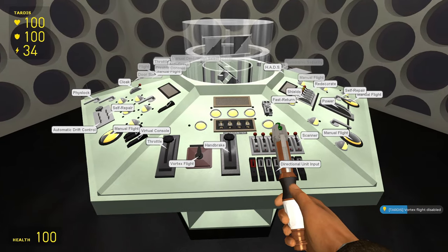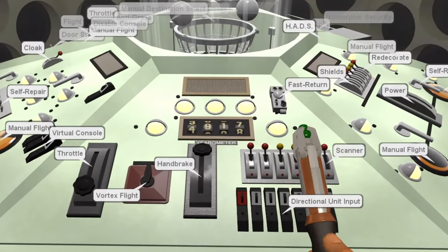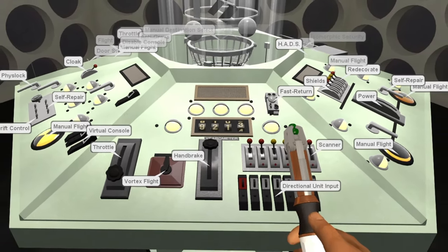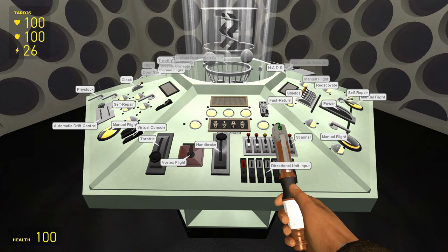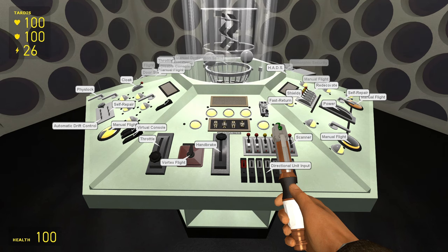A cool feature with this is that when you're in flight or in the vortex, it begins to spin in a really satisfying way. But as soon as you land, it will automatically go back to 1066 and it'll look really natural. No matter when you land — like how long you've been in flight — it'll just always go back to 1066.